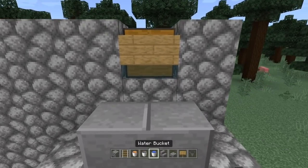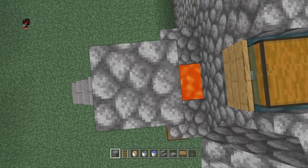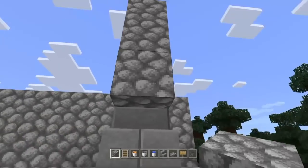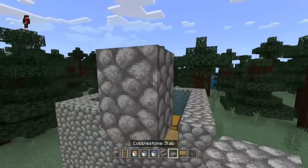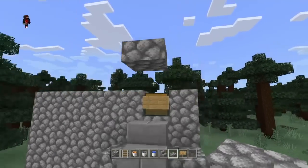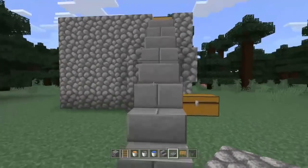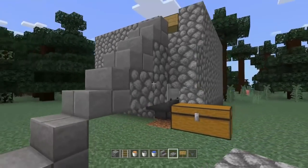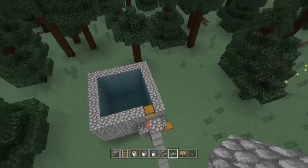Now what you want to do is build three blocks up — one, two, three — then you can break these blocks right here. Place a slab right here. The reason you're placing a slab here is because you'll be stopped when you get up here. Your fish farm is done, so I'm going to demonstrate it.